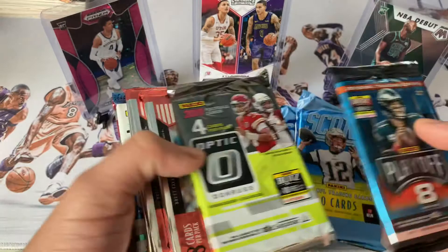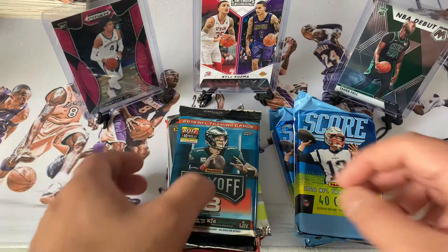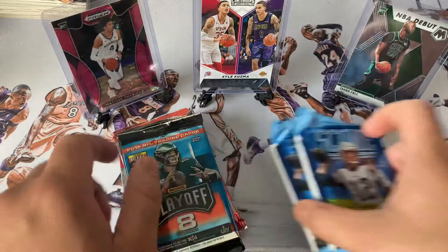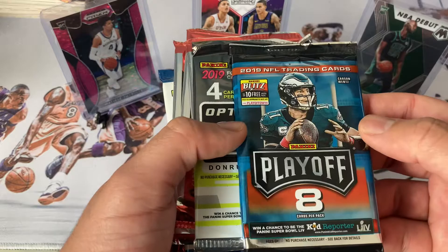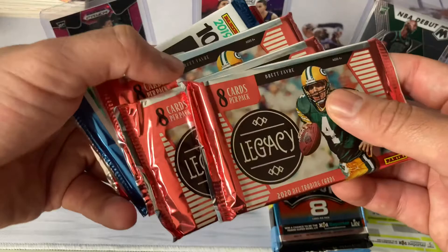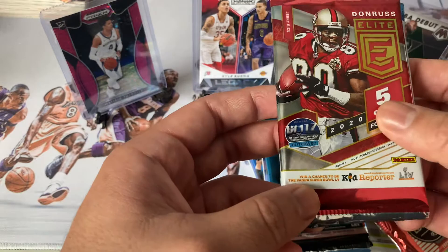There's no packaging included, and they also did not include any one-touch top loaders or anything like that, but they did include quite a bit of packs. We got two Score 2020 — 40 cards each — a 2019 NFL Playoff with eight cards, three Optic Legacies all from 2020, a 2019 Donruss, and a 2020 Blitz Donruss Elite. Not too bad.